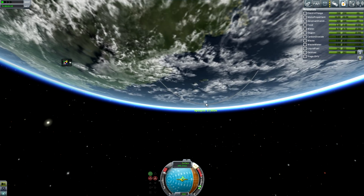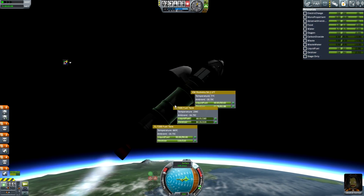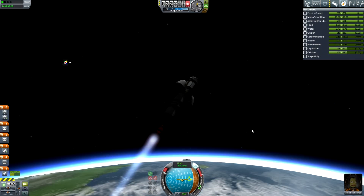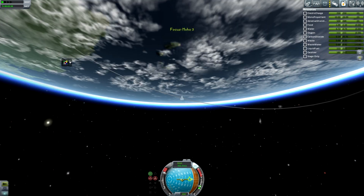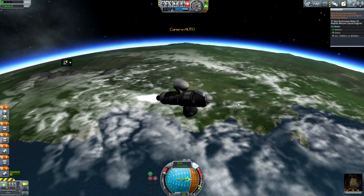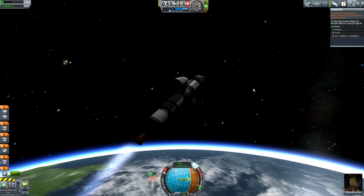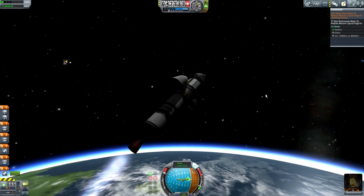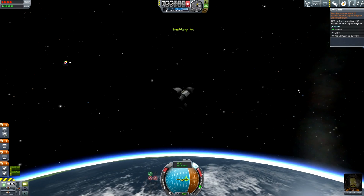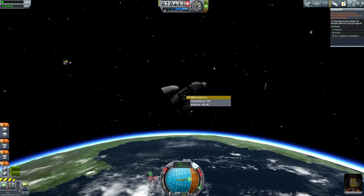It's a KW Rocketry engine — the Vestra — and it provides 120 kilonewtons of thrust and has an ISP of 400. It's a pretty nice sweet spot engine, kind of in between the LV-909 and the LV-T45. I've actually taken a massive craft to Duna on that before in my old series, Solar Civilization, which died due to old files. I don't actually quite make it into orbit, so that attempt to save money was very costly indeed.